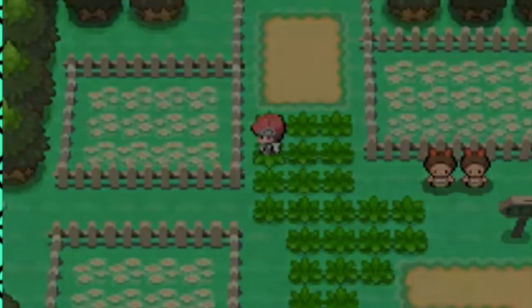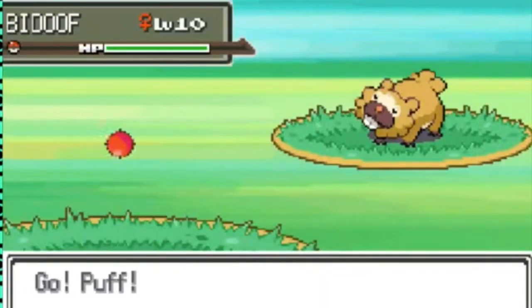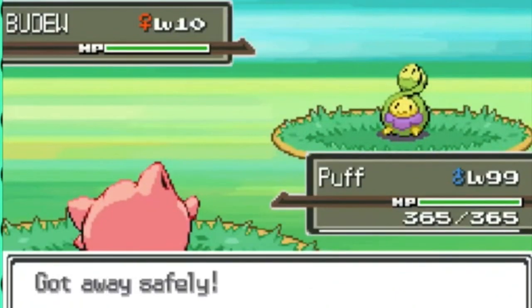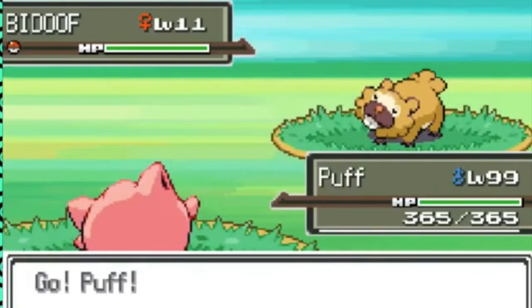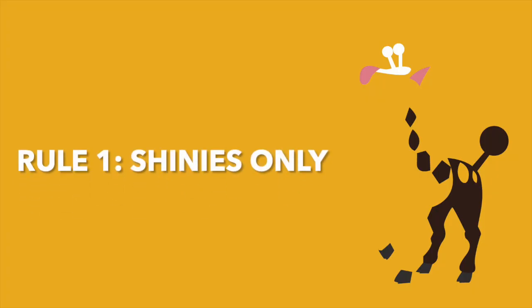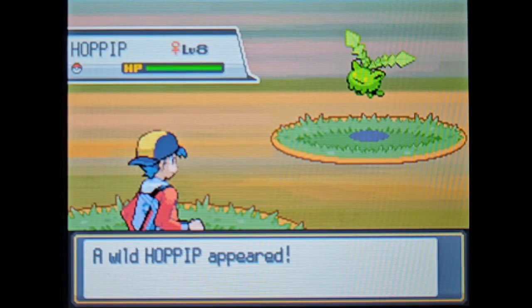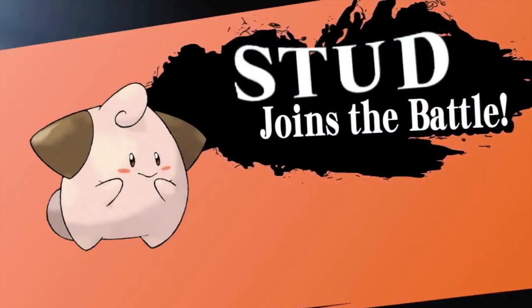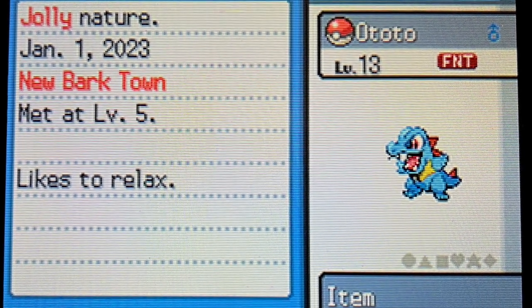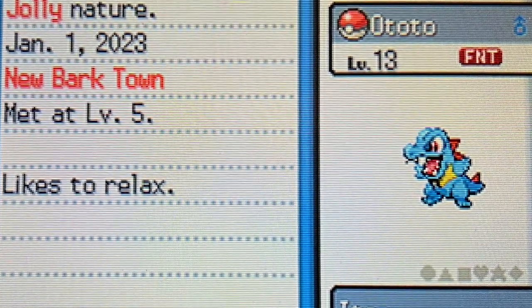As a reminder, in this save file, as long as we have a Pokémon with Q-Charm in our lead position, every female wild Pokémon has a 20% chance of being shiny. Rule number one: shinies only. The only Pokémon I may use are shinies. However, I can use my non-shiny Cleffa stud to find more shinies, and I can also use my starter Pokémon since he wasn't able to be influenced by the Q-Charm Glitch.